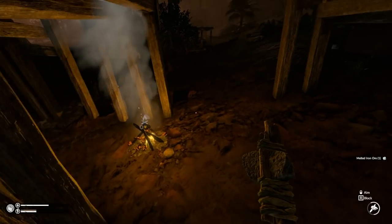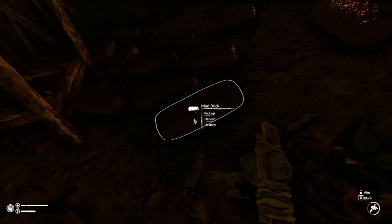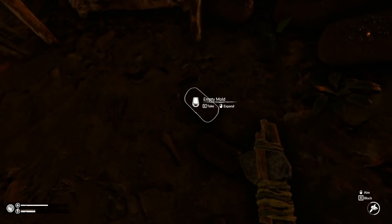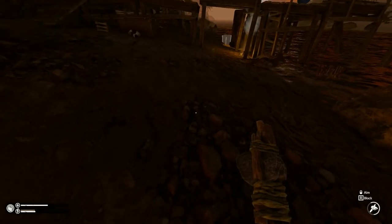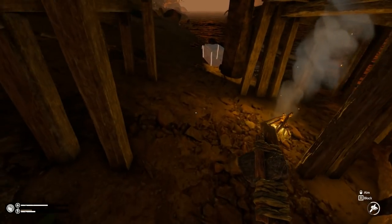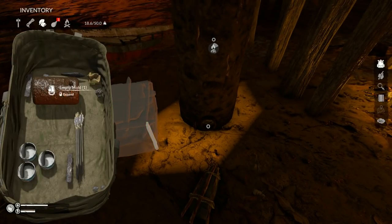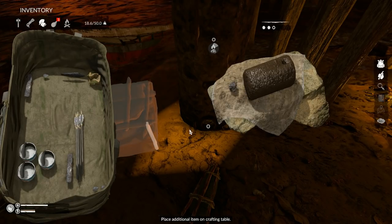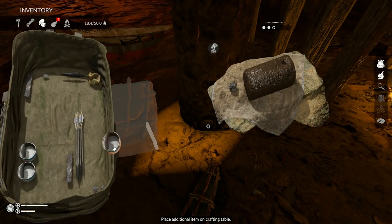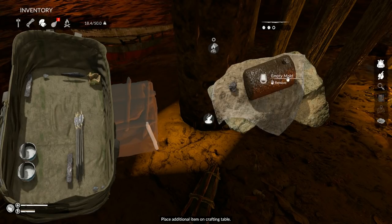Take a mud brick and harvest it — you're going to get three empty molds. Once you have your empty molds, take a mold and your iron ore and craft them together. You combine the empty mold with the melted iron ore, plus whatever object you want to shape the metal piece from.